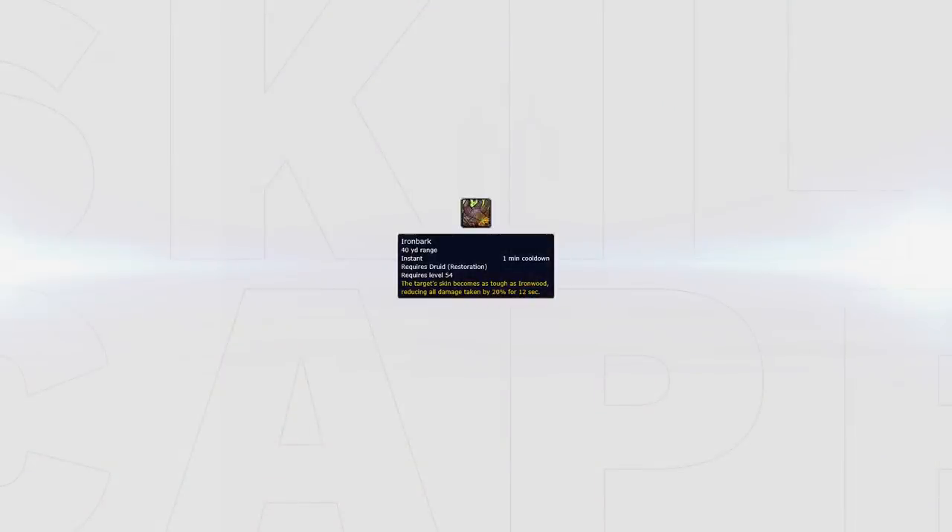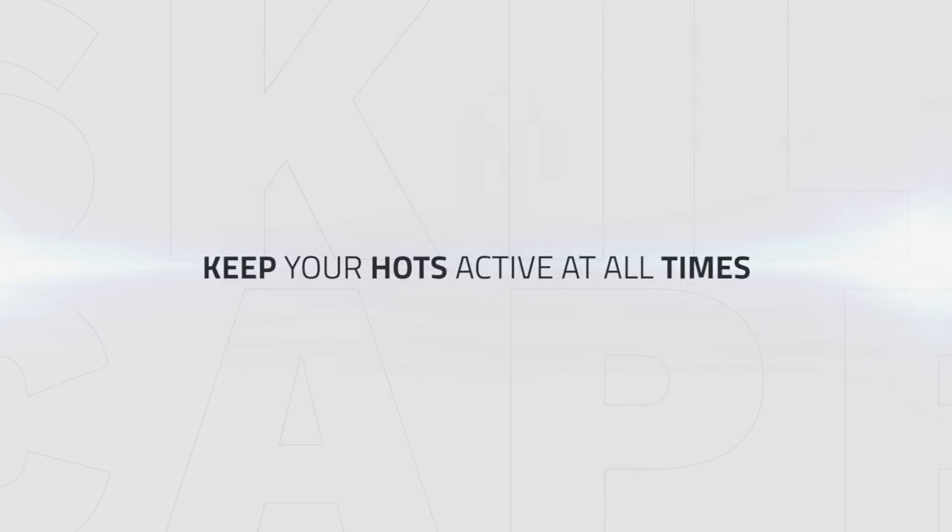By keeping HoTs active on both targets and using Ironbark before their DPS drop to low health, both Minpoike and Loony can keep them aggressive. Try to have your HoTs active at all times and avoid as much damage as possible to keep your team stable. Once you fall behind in healing, it won't be easy to top your team back up and you will most likely have to call them back to the pillar.